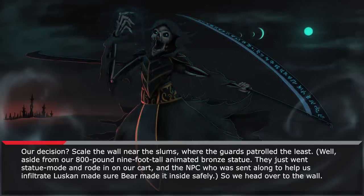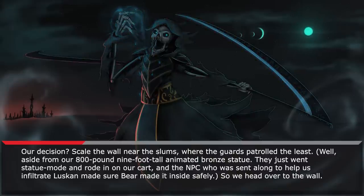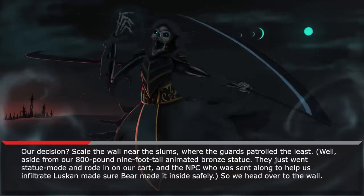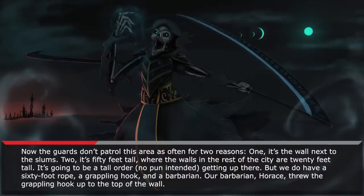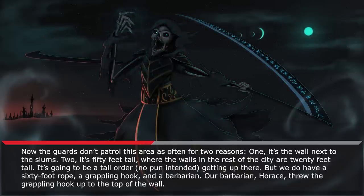Well, aside from our 800-pound, 9-foot-tall animated bronze statue — they just went statue mode and rode in our cart. And the NPC who was sent along to help us infiltrate Luskin made sure Bear made it inside safely. So we head over to the wall. The guards don't patrol this area as often for two reasons: one, it's the wall next to the slums; two, it's 50 feet tall, where the walls in the rest of the city are 20 feet tall. It's going to be a tall order — no pun intended — getting up there. But we do have a 60-foot rope, a grappling hook, and a barbarian. Our barbarian, Horus, threw the grappling hook up to the top of the wall.